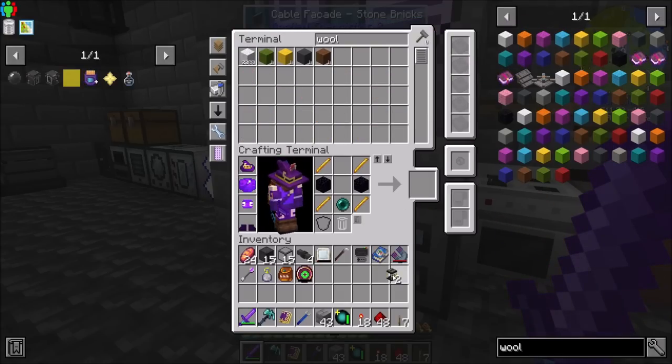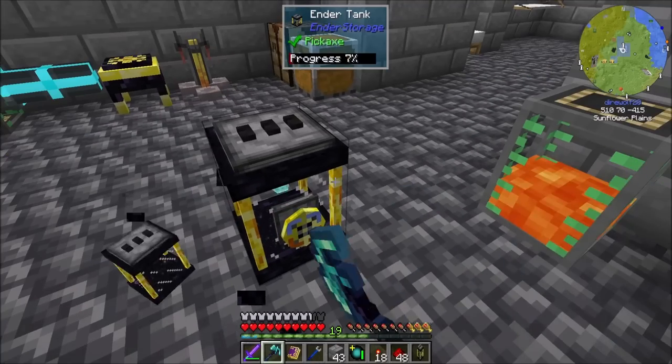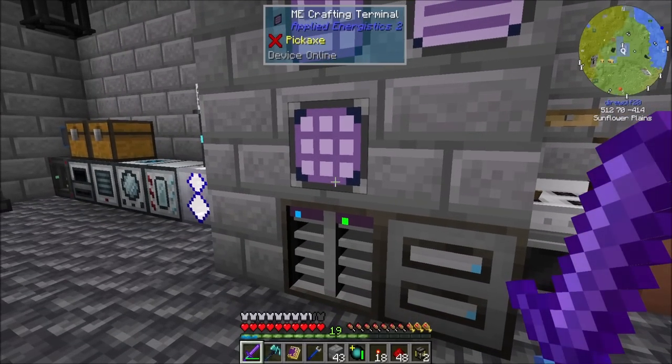I made two of those cauldrons, good. So now I've got a black, black, black Ender Tank, and that's what we're going to store the crude oil in - that's what we use to transfer it back to PneumaticCraft land. So that's step one. Step two is finding actual crude oil.